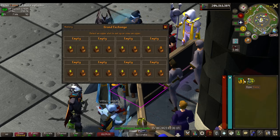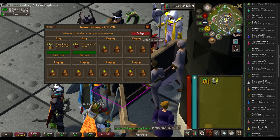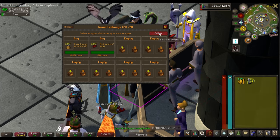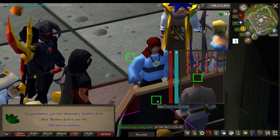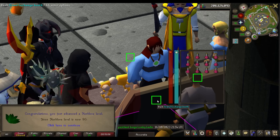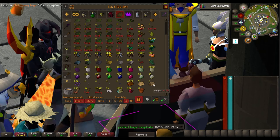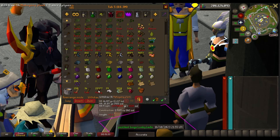Buying the rest of the supplies to get to level 90. Last batch — if Runelite is correct I may need a couple extra. Level 90 Herblore! Also remember all those mahogany logs — I did plank make and now I have about 21,000 mahogany planks. I'll use those on Construction, starting with Mahogany Homes and maybe switching to mahogany tables later.